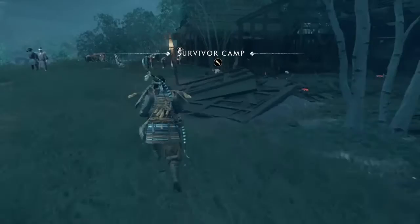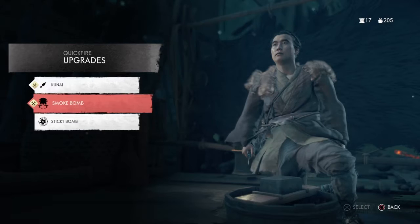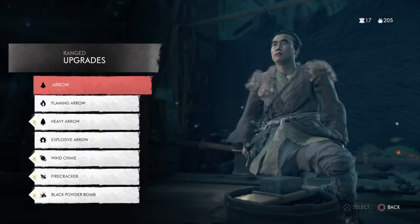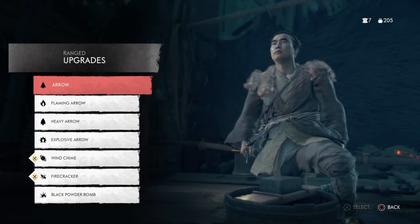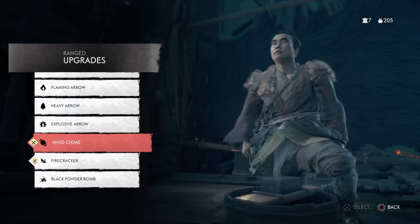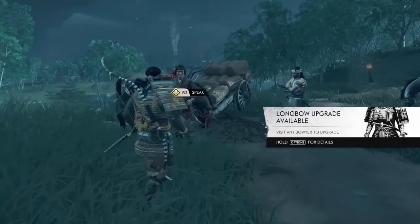I think that's Yuna in the distance over here. I'm more concerned about the sticky bomb. Let's do the black powder bomb — that one I don't mind. And then we'll upgrade whatever else we can, which looks like just the firecrackers. The wind chime's better because then you can just combo it with the black powder bomb.